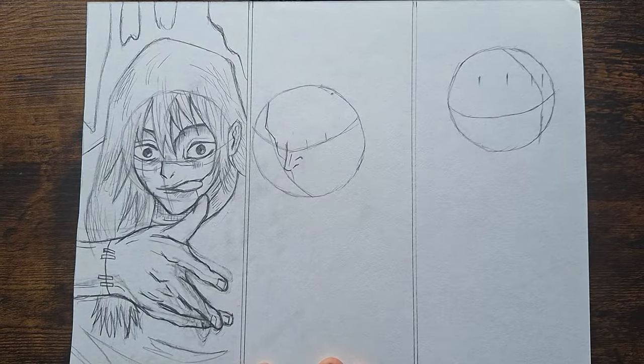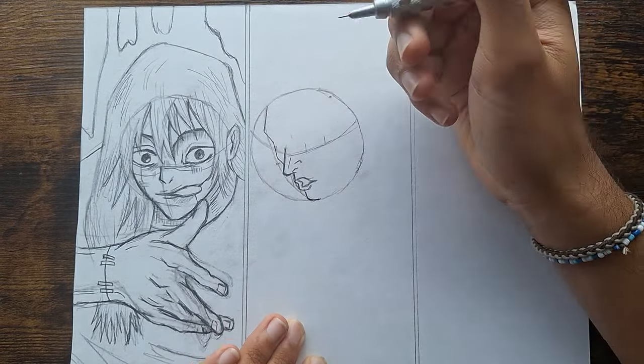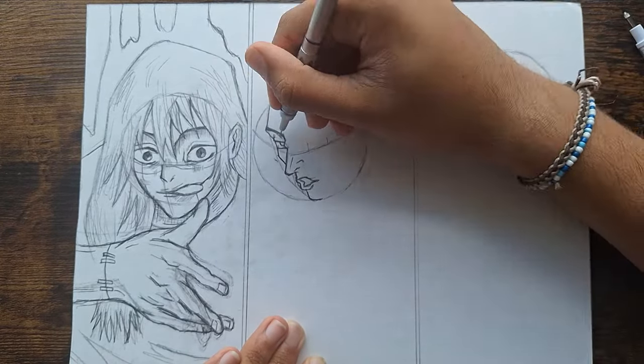Now that Mojito is done, it's time to start drawing Toto. The mouth took a few tries, but I managed to do it.